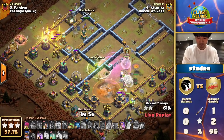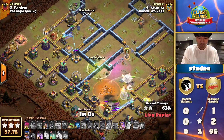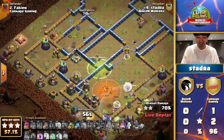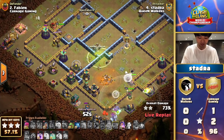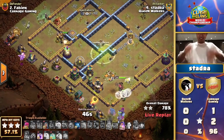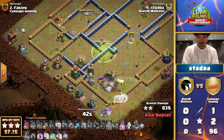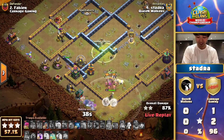One jump spell he'd been holding onto will be used to bridge the gap and bring the two armies together. He's lost a lot of force through the middle, but he can still get this because he has a rage, the invisibility, the queen's ability, and some leftover troops — including a baby dragon. Stadra used the baby dragon successfully in the last attack: basically, once the defenses start thinning out, you can target the ground-based defenses, as he did on the left-hand side with the cannon.